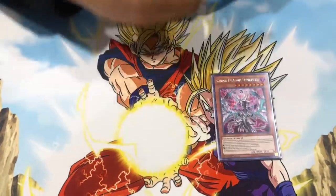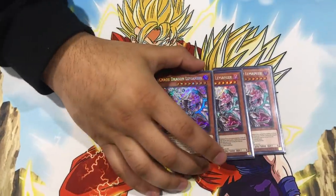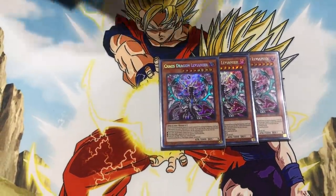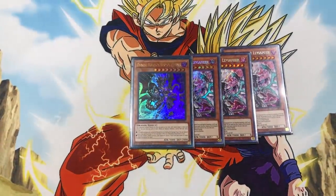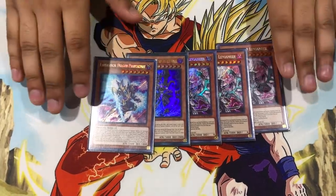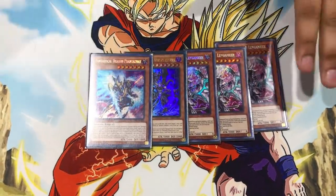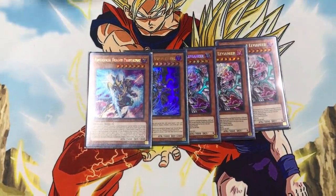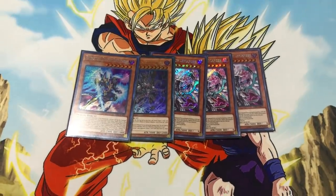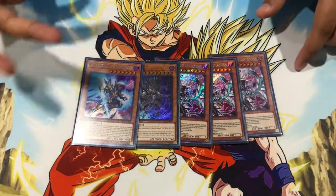Moving on to the Dragon Monsters, you still play Triple Levineer because he's absolutely insane — he enables so much and is the reason you can hand loop. Then Diablos, because once again he can hand loop. And one Phantasmus. Basically, all these cards are searchable from your deck because of a new card in Dark Neostorm. When I get to that card, you guys are going to lose your minds. Being able to search all of these on demand is really important and why this deck is functional.